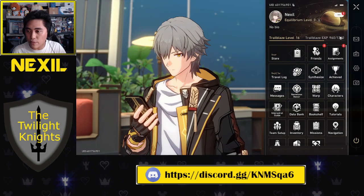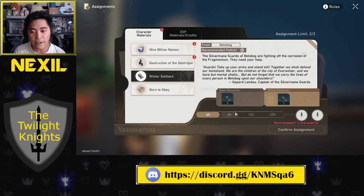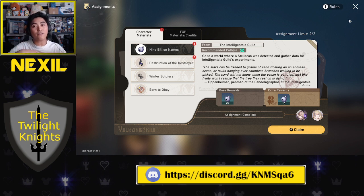Another thing you can do to get free stuff is dispatch assignments. Once you reach a certain point in the game, you can send off characters for anywhere between 4 to 20 hours. I like doing the 20-hour ones since I don't like logging in all the time. You just dispatch the characters, go eat, sleep, or go to work, come back, and there's free stuff waiting for you. Assignments are a great passive way to get free rewards.